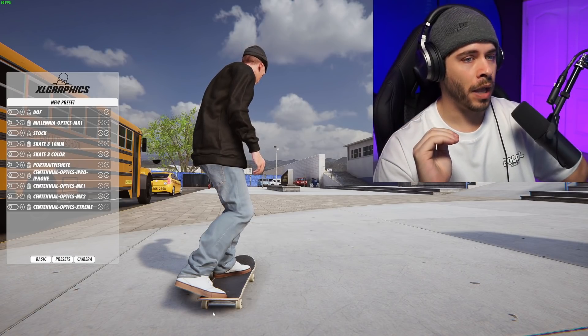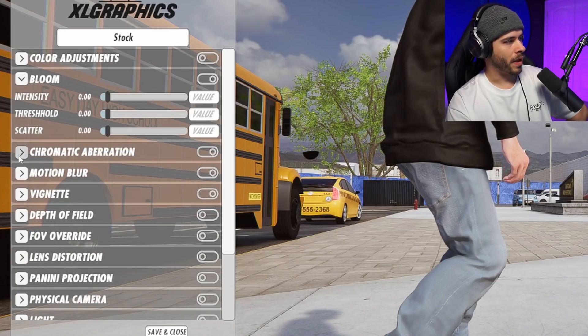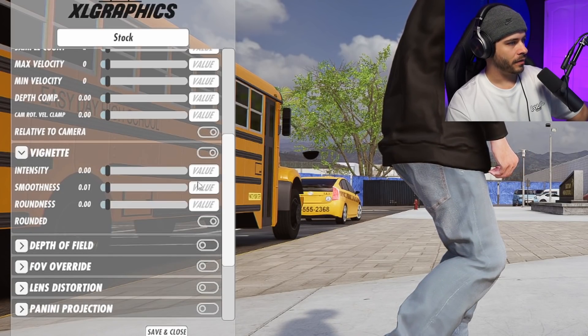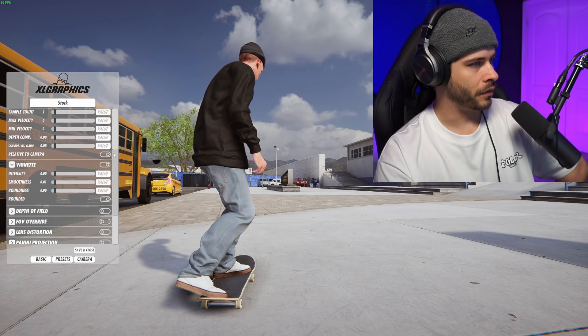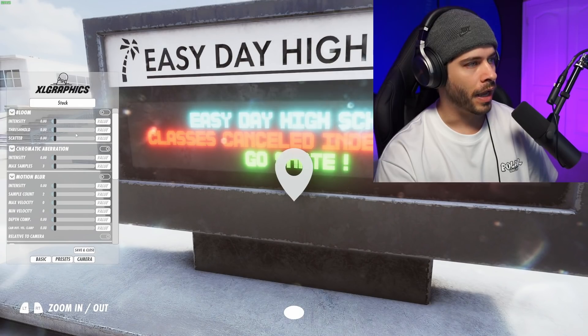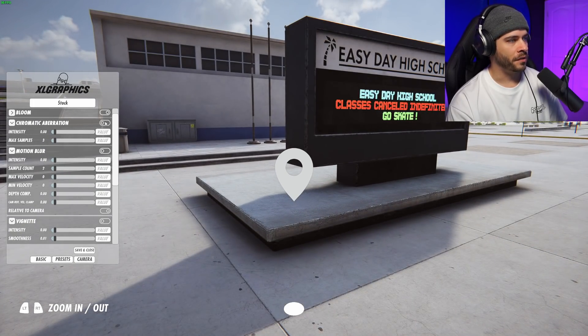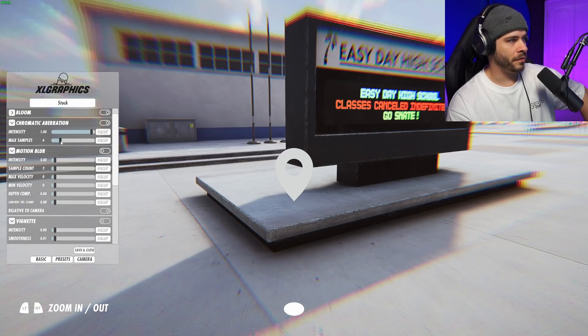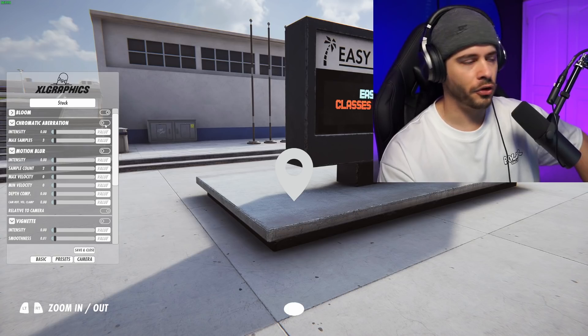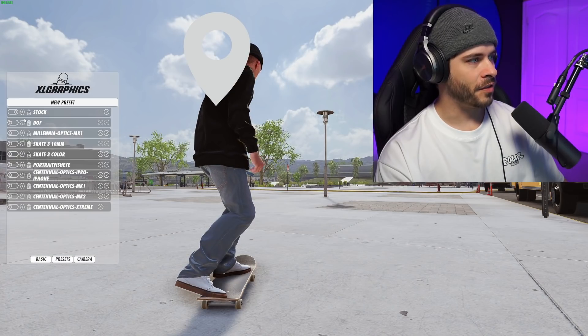This is something I keep on at all times to make my gameplay look better by default. I call this the stock preset. There's bloom, chromatic aberration, motion blur, and vignette. What I do is go to the sliders for bloom, turn them all the way to the left, and turn bloom on — it actually removes the bloom, which is a bit counterintuitive. Chromatic aberration — I don't like it, it looks terrible, so turn the sliders all the way off and make sure to turn it on to disable it. Motion blur — we don't want that either. Vignette is the last one. That stock setting actually makes the game run at a slightly higher FPS too.